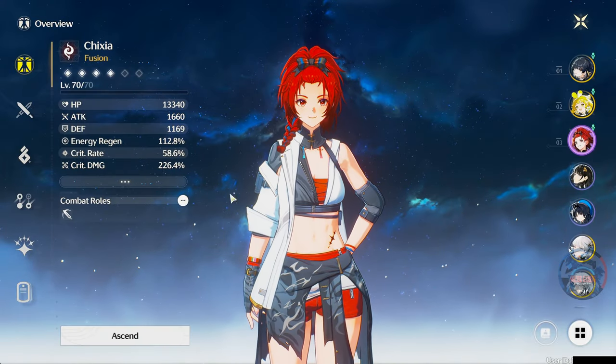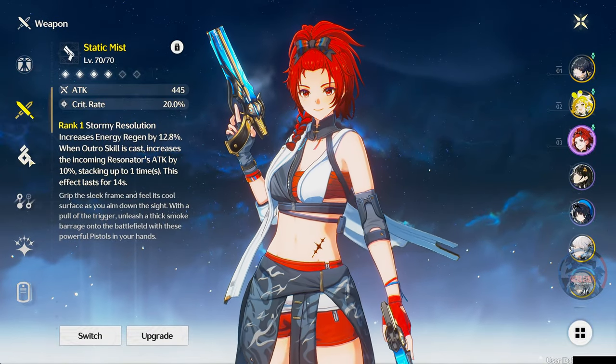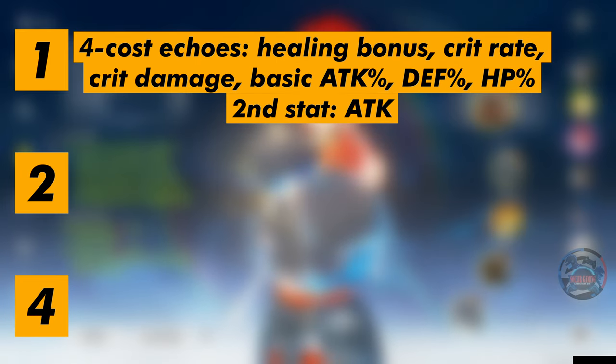So what are echoes? They are effectively your gear equipment like in other games. They give you bonus stats and set bonuses. They are divided into three categories. The four-cost echoes, which are essentially the world bosses — their primary bonus stats can be healing bonuses, crit rate, crit damage, basic attack percentage, defense percentage, or HP percentage, with a second stat of attack.